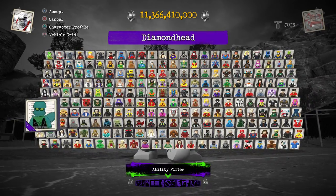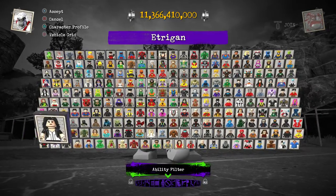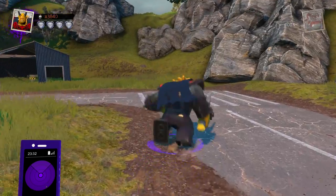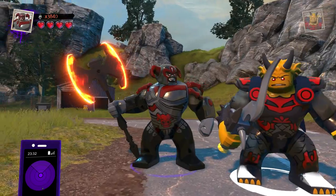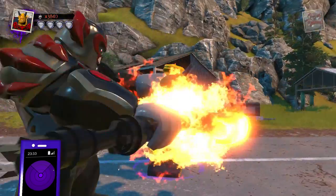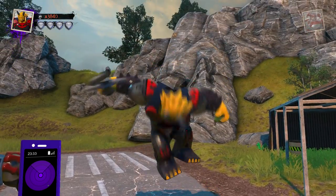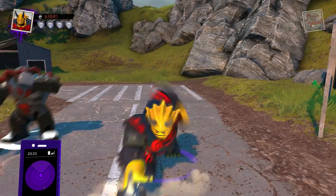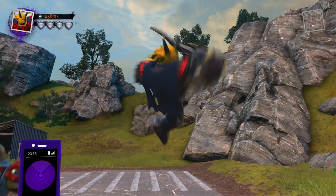Now we get into Big Figs from the DLC side of things. Our first DLC Big Fig was actually Etrigan, who was part of the Justice League Dark DLC. Look at this costume — how cool does he look next to Steppenwolf? They look like a duo you would not want to mess with. Such cool designs. I love the cape — he's the first Big Fig we see with a cape, which makes him sort of unique. He's got a really cool twisting attack and his ground pound attack is the typical elbow drop for Big Figs.